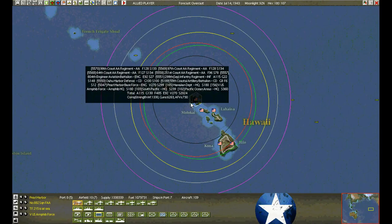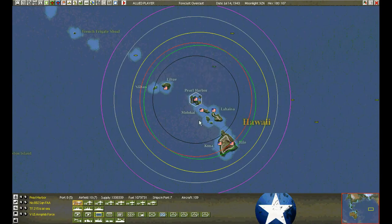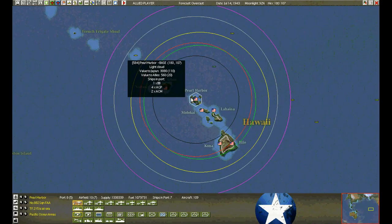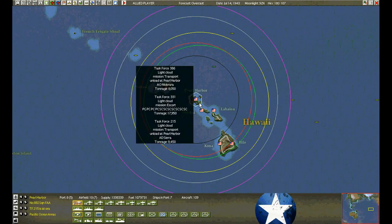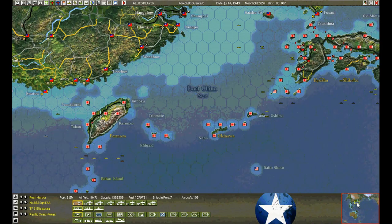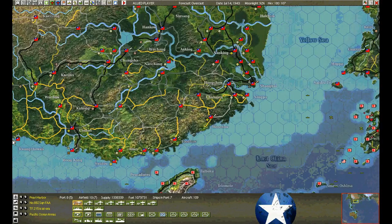Interesting to note that the headquarters arrives, but the command ship AGC does not. The AGC, or class of ships that carry the amphibious headquarters, did not arrive. But I could still load it up into any regular amphibious ship or any cargo ship, and I would still get the benefit as long as the headquarters is present. I don't believe it's the command ship that improves the disembarkation — it's the headquarters.